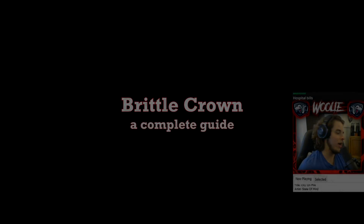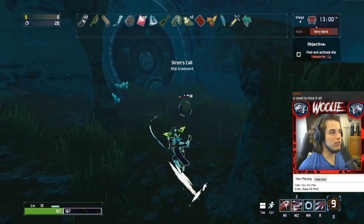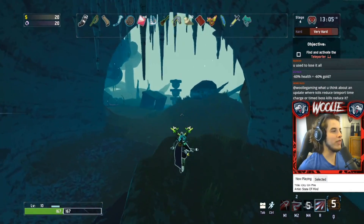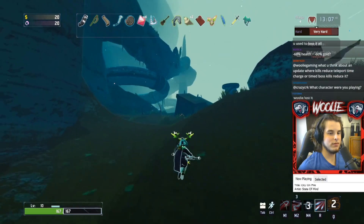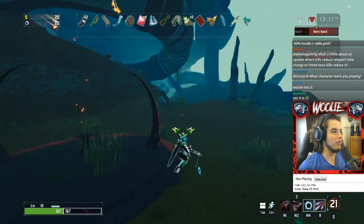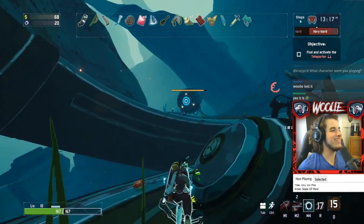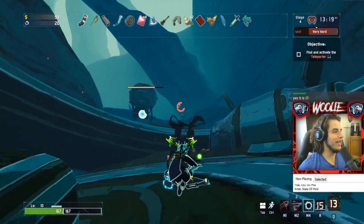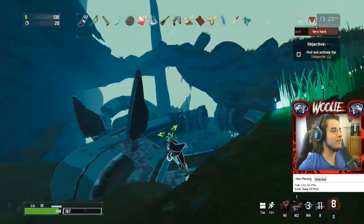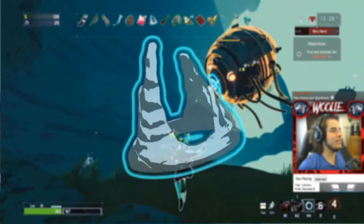Hello everybody, and welcome to another video on testing lunar items. After doing the research and testing on Corpse Bloom — link in the description for that video — the lunar items as a whole really started to pique my interest. I gave Corpse Bloom a shot, did some thorough research, and arrived basically at the conclusion that I already had: it's a pretty garbage item outside of some very specific and very rare situations. But what if it's an outlier? What if my preconceived notions are wrong on other lunar items? Enter Brittle Crown.